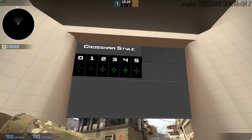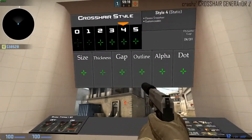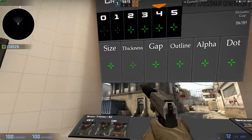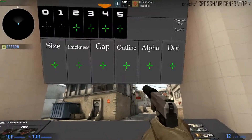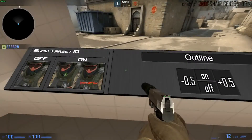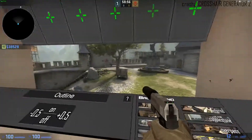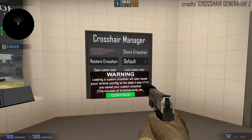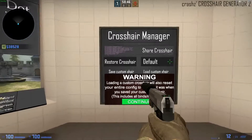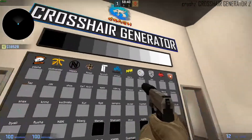I've got my own crosshair here - I can just demonstrate. You can see it shows you the size, the thickness, the gap, the outline, the alpha, and the dot, so you can choose accordingly. They're still moving here. A lot of people go with the outline - you can change the size of the outline with minus and plus. You can show the target, which looks different in various styles. There are backgrounds you can test. The crosshair manager lets you share, set to default, restore, save, or load a custom crosshair.